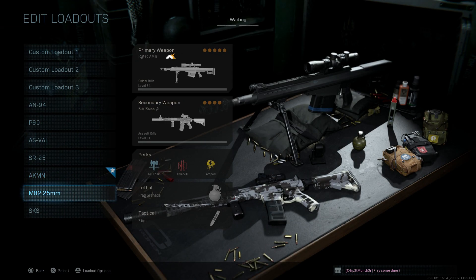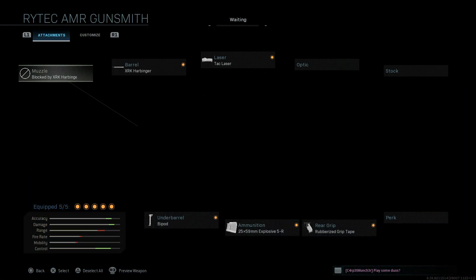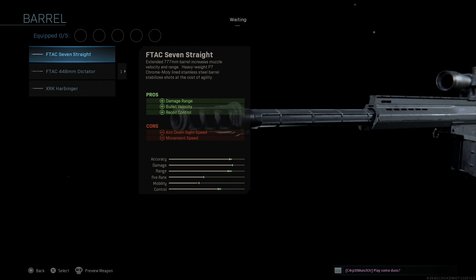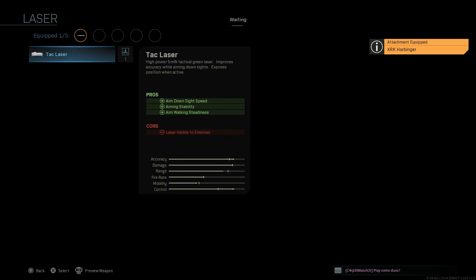Next up, the M82 with a 25mm round — a very interesting weapon I've used a lot, mainly anti-material, effective against vehicles as well as infantry. For the barrel, we're going with the XRK Harbinger for the best recoil control. The cons are bullet velocity, ADS speed, and movement speed — but since we're not using this as a typical sniper rifle, that's fine.